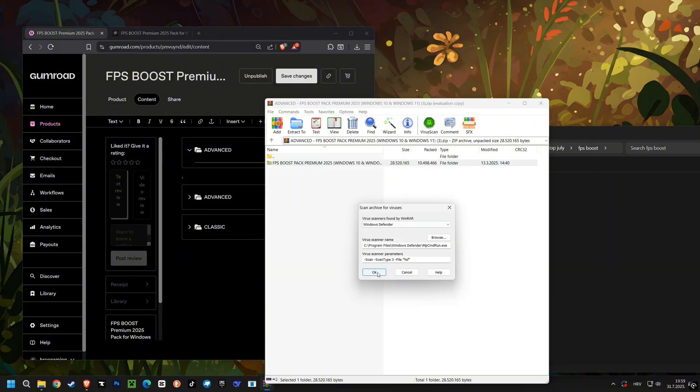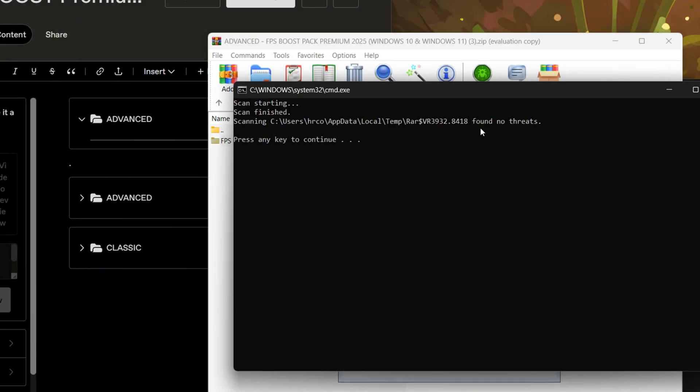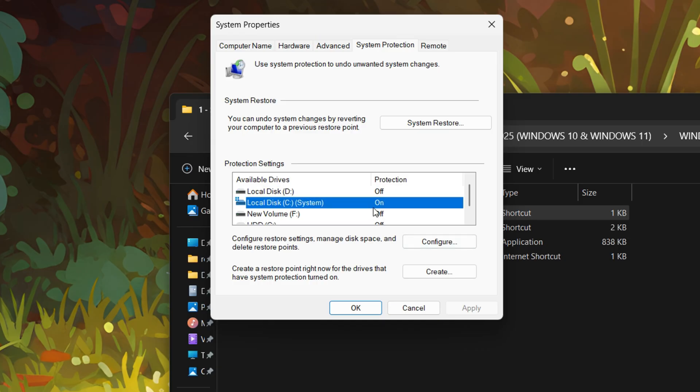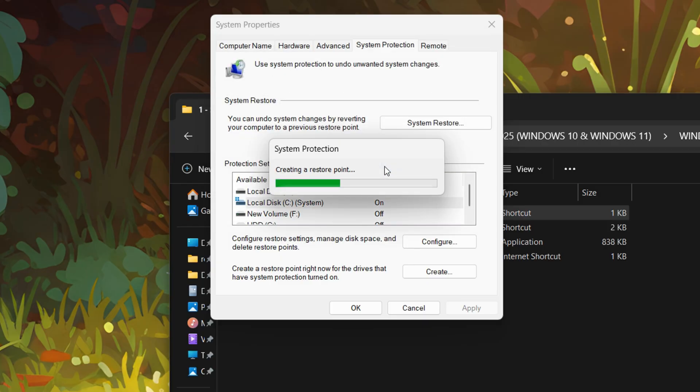This pack is engineered to fix frustrating FPS drops, high latency, annoying lag, stuttering, network problems, and so much more. You could try to do all this manually, but that's a huge risk — it's like performing surgery on your own computer. One wrong setting and your whole system can become unstable. That's exactly why I created the FPS Boost Premium 2025 pack. I've spent thousands of hours perfecting these optimizations so you can get the ultimate competitive edge with just a few clicks, 100% safely. It's a complete performance framework already trusted by over 800 gamers worldwide, available for both Windows 10 and Windows 11.